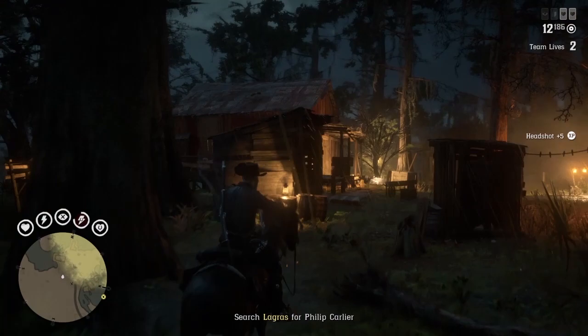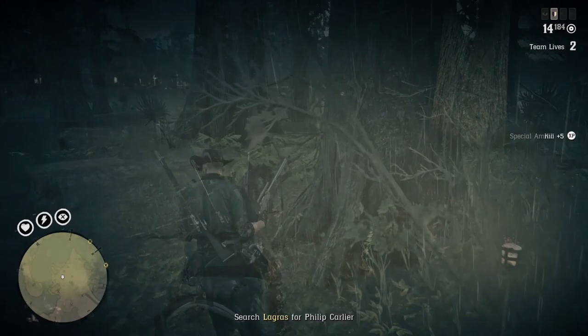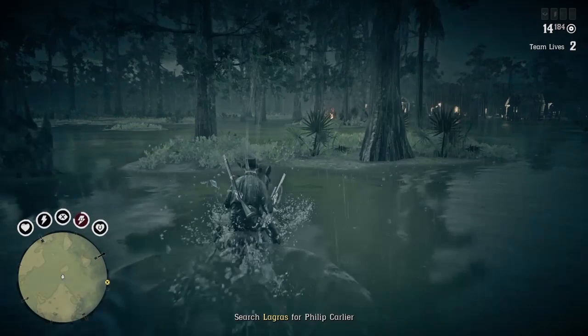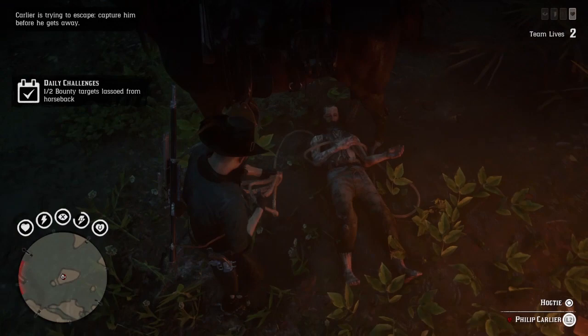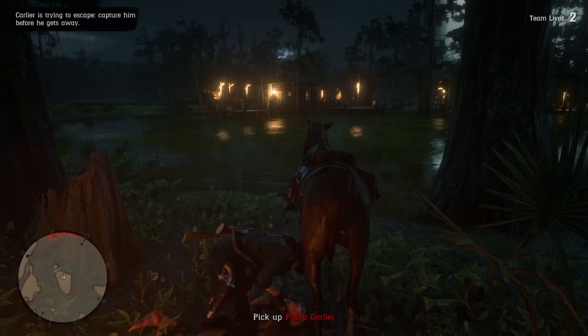Eventually after you've gone through all three yellow areas on the map you will run into Carlier — in my instance he was on a little island. The best way to deal with him is to stay on horseback to effectively cross the water, and when you get up close, lasso him. Jump off and hogtie him when you get that prompt, then pick him up and chuck him on the back of your horse. Before you do that make sure there aren't any enemies nearby because the animation is very slow and you're vulnerable while picking him up.